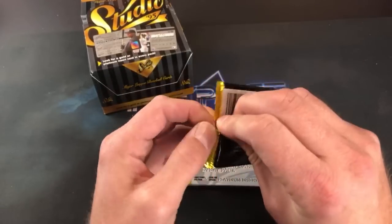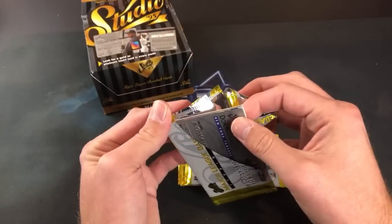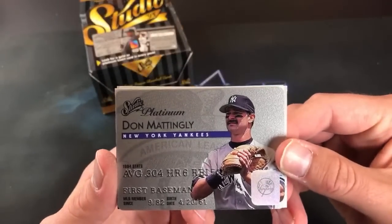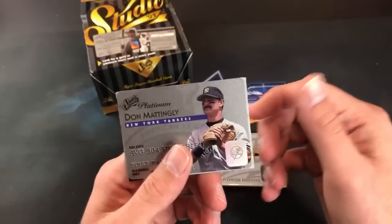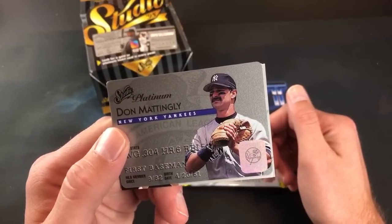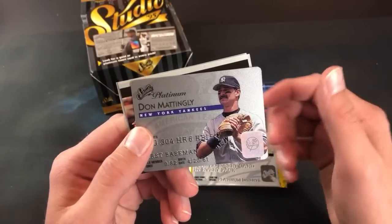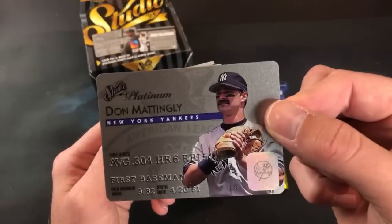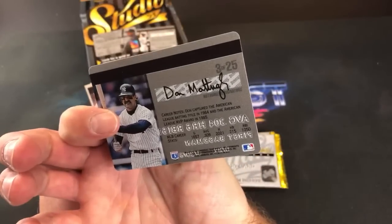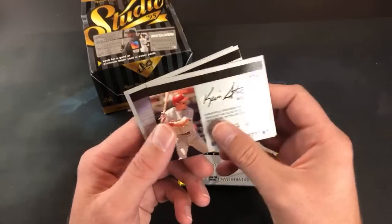Joe Yankee has two Shawn Green gold cards. This is Donnie Baseball — Joe's obviously a big Yankees fan. There is Don Mattingly, and it's actually a platinum card! I didn't realize that — that's probably one of the best cards you can pull out of this box overall. Those are supposed to be one in ten packs. Very nice one there for Joe — he's number 3 of 25, so I like that one a lot.